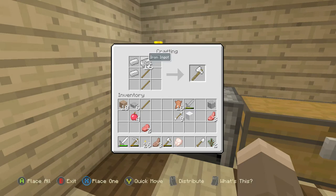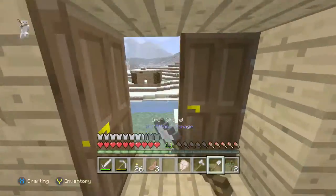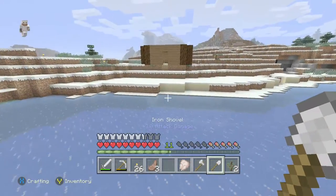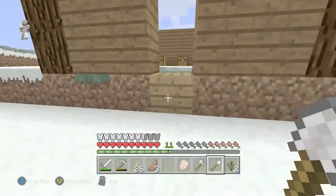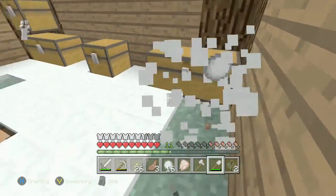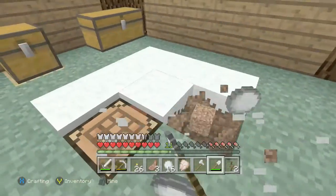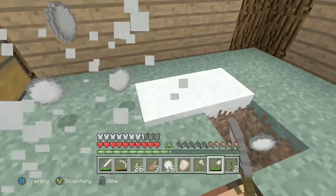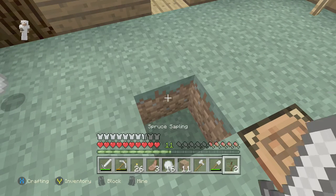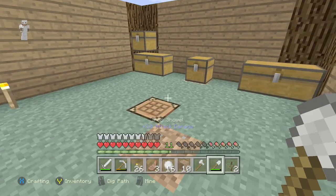I have enough sticks — gonna place two right there, make a shovel and an axe. You're probably wondering why I'm making a shovel — I really don't feel like waiting for the snow to melt on the floor of the chest room, so I'm just gonna shovel it out. It's a lot quicker and easier. I'm a bit scared of breaking the floor, but okay — how did it already turn into grass? What block should we make the floor out of?